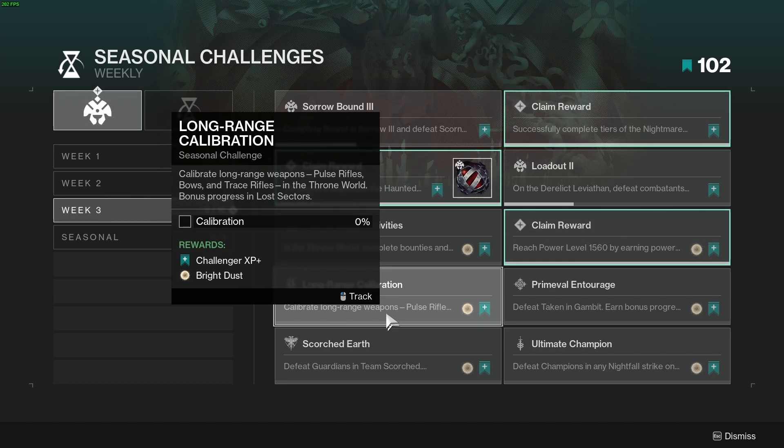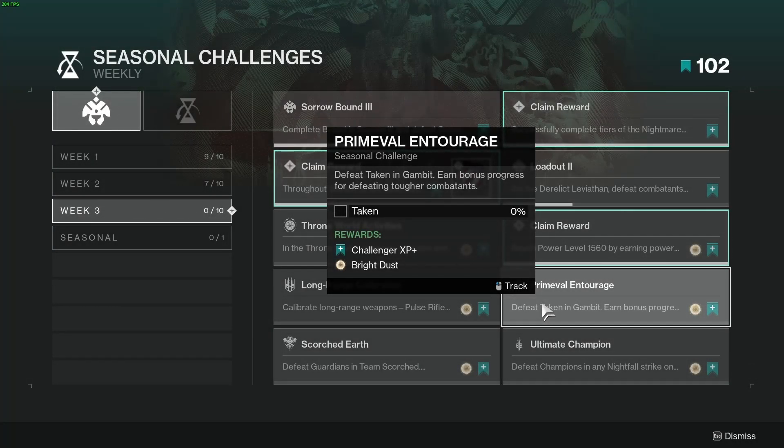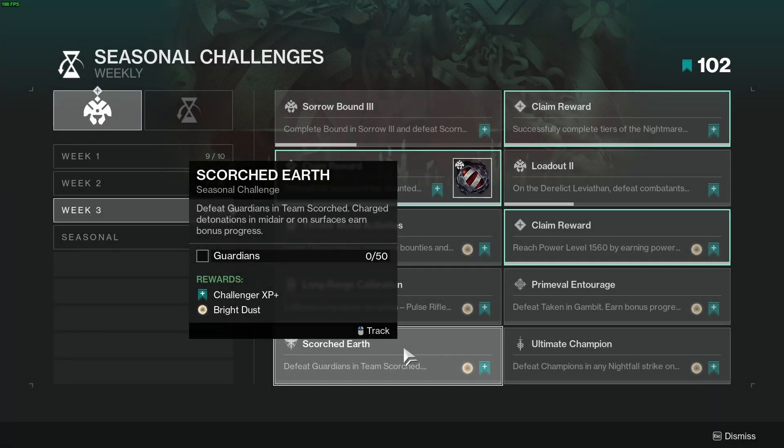Challenge number seven is Long Range Calibration — get pulse rifle, bow, and trace rifle kills in the throne world. You get bonus progress in lost sectors. Challenge number eight is Primeval Entourage — defeat Taken in Gambit. Tough combatants give you more progress.